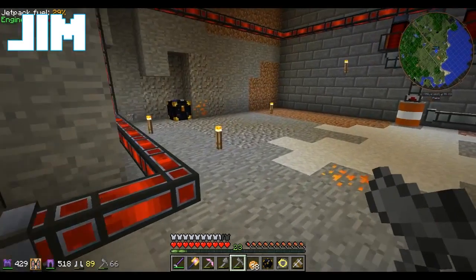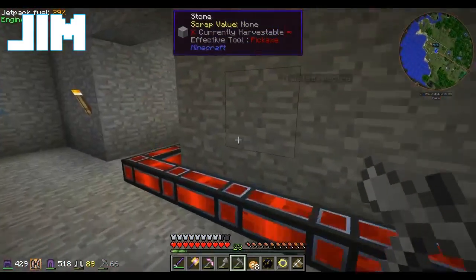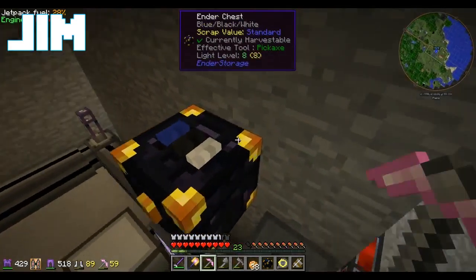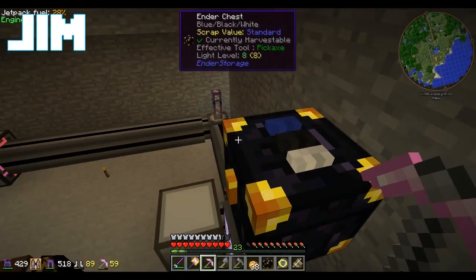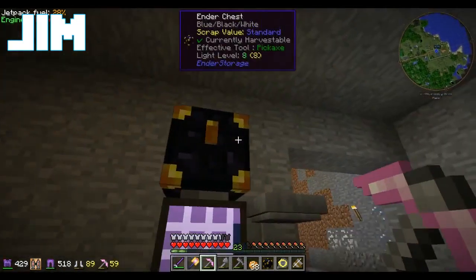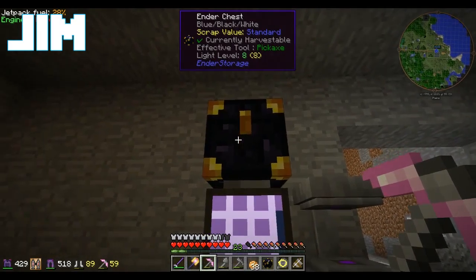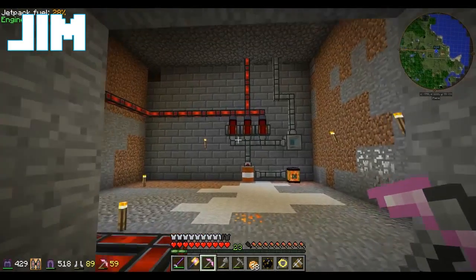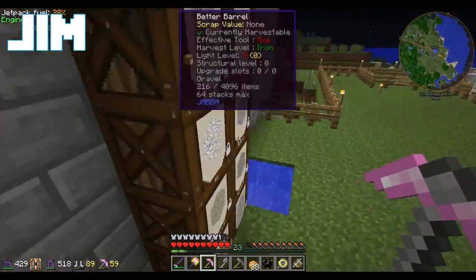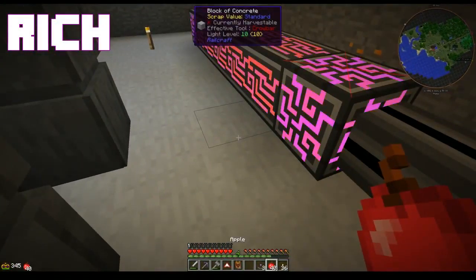Oh yes, kitty! I love you. What's up, Franklin? The problem with Franklin is that he's really super overzealous—calculation processor—and he's going to fill up this ender chest really quickly, quicker than it can be emptied.